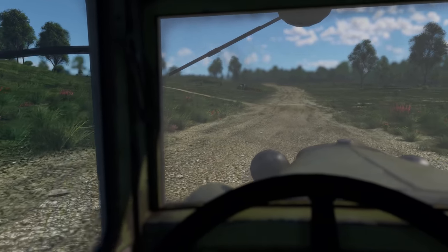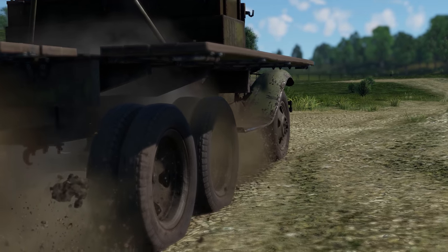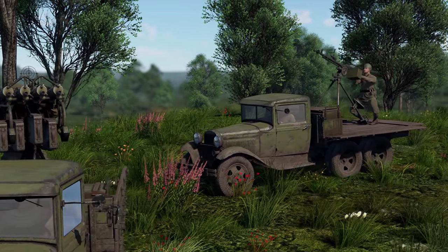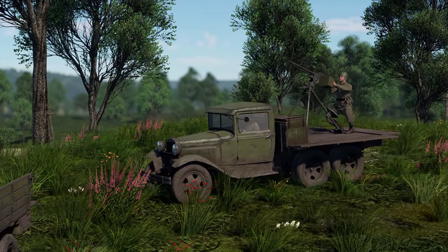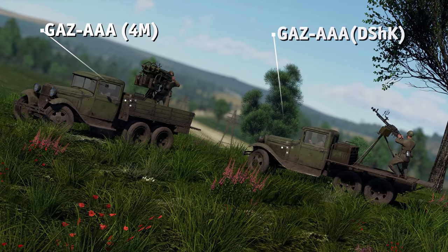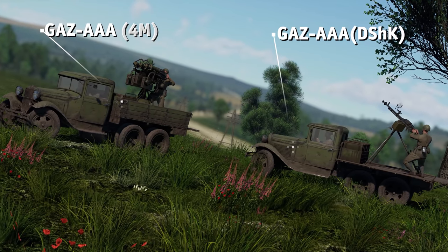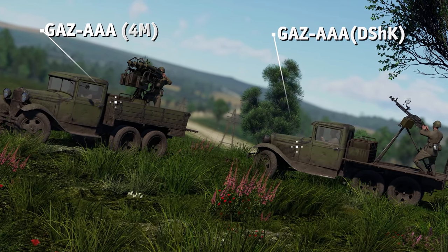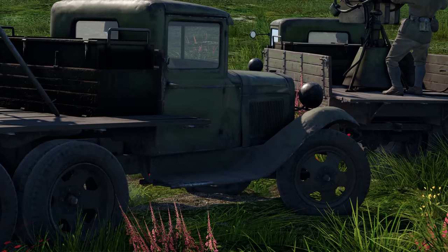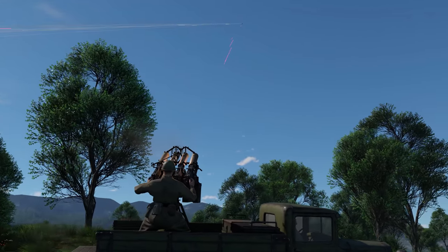Early Soviet SPAA vehicles are most often just machine guns or autocannons mounted on top of army trucks. That's exactly the type of vehicle you're going to see when starting out at rank one. Take a look at the Gaz-AAA, for example. There are two variants of this SPAA in the game: one equipped with four 7.62 mm Maxim machine guns, and one with a single 12.7 mm DShK machine gun. You might think they are more or less the same when it comes to raw firepower, but there is actually a very big difference.